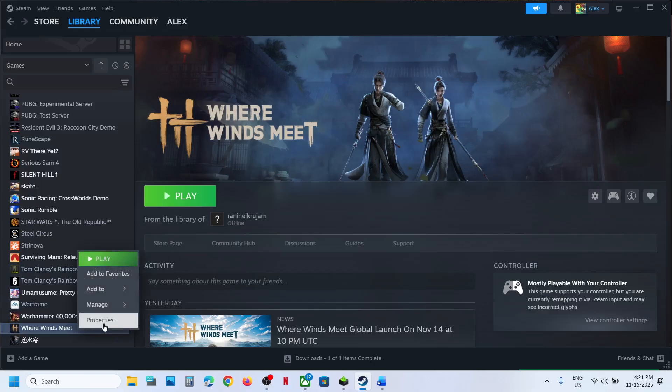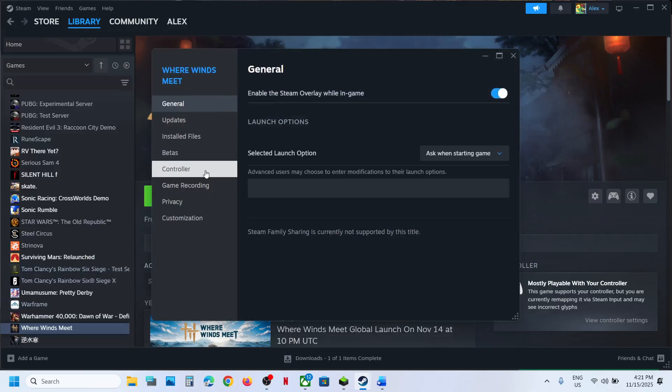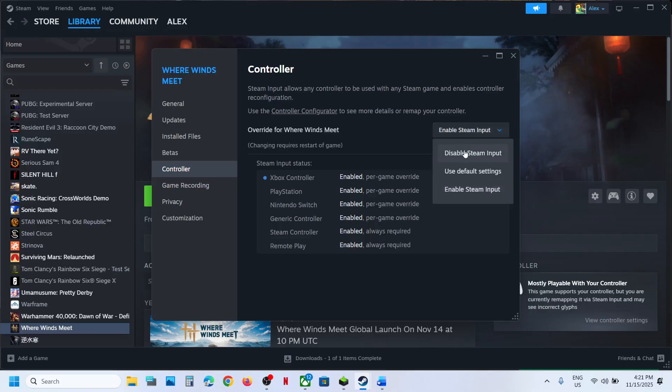If that does not work, go to Properties once again and the Controller tab. You can also try Disable Steam Input and then check. Try both enable and disable and see which one is working fine for you.